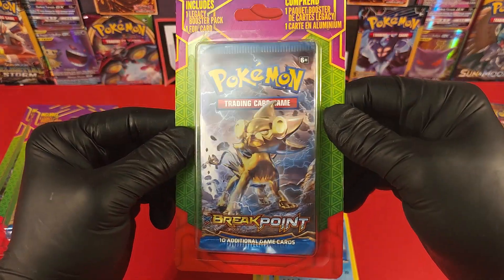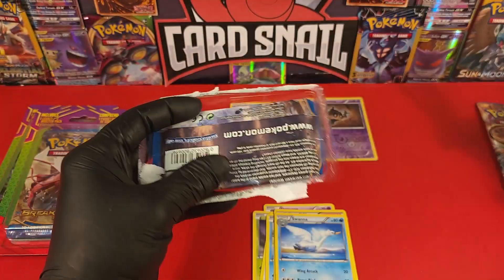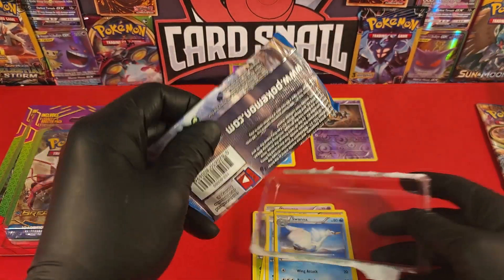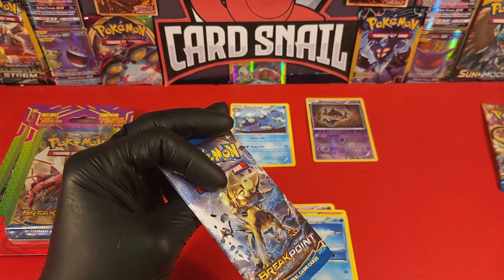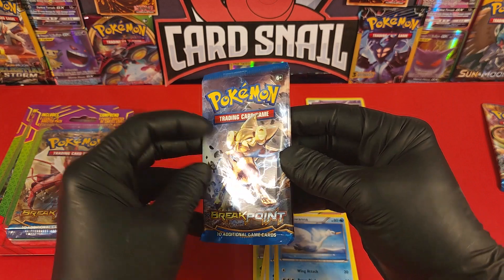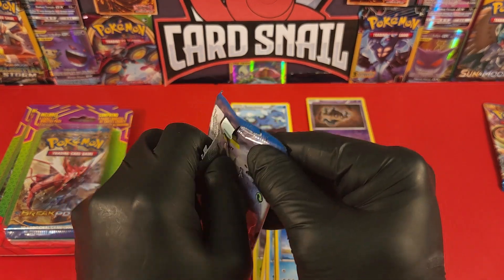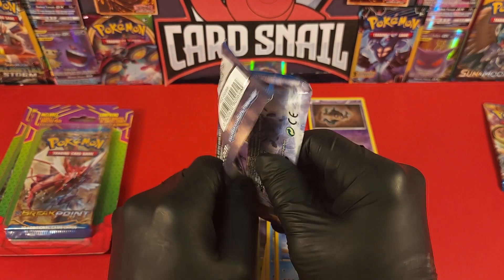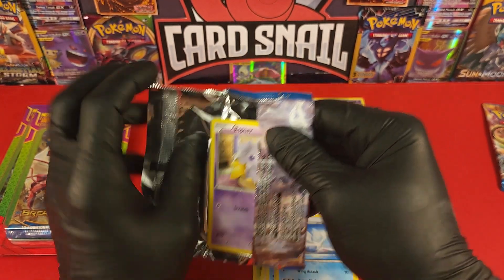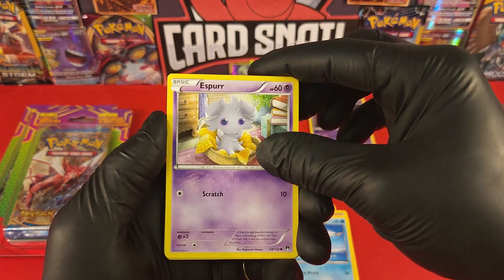Alright, next pack! Look at how nice that pack card is! Let's get it. I almost threw the pack wrapper and not the pack — you see that? Oh my goodness, I'm losing my mind! I'm not even that old. Alright, here we are. First card — Espurr.